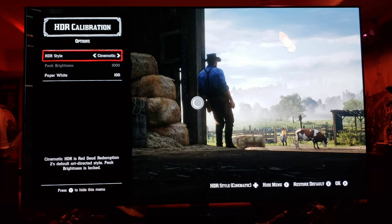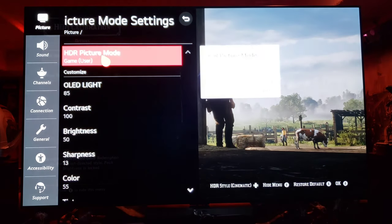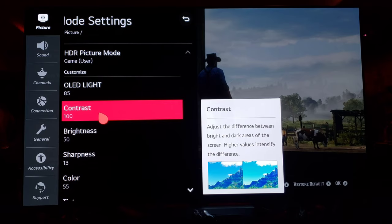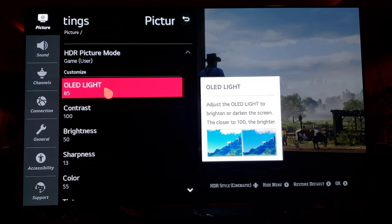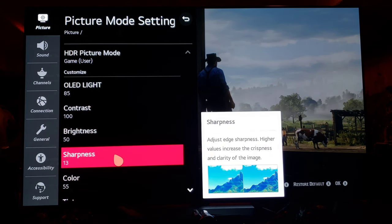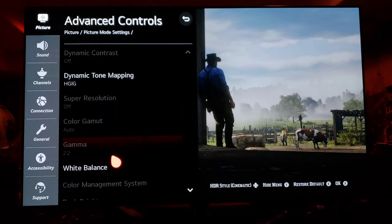Now we're in the game settings of this amazing TV. We're in Game Mode, HDR picture mode, 100 contrast, but OLED light is at 85 since I'm in a dark room sitting five feet away. You can decide what OLED light suits you. Brightness is 50, sharpness is 13 — I've had that locked in for quite a while and I'm very happy with it — and color is 55.